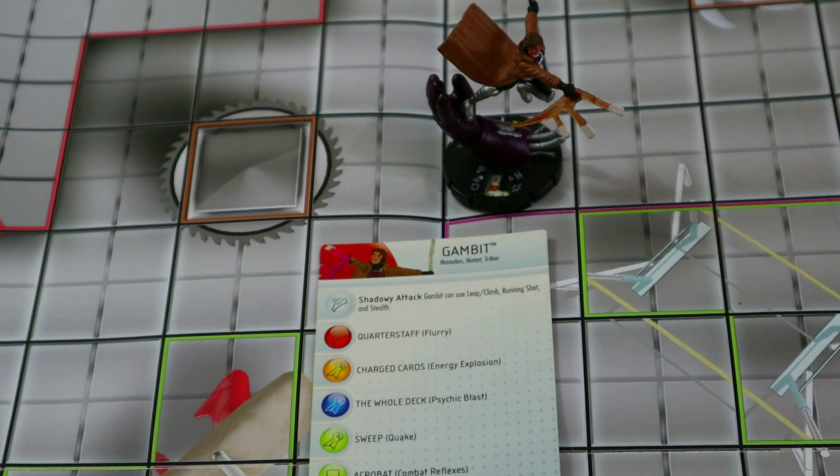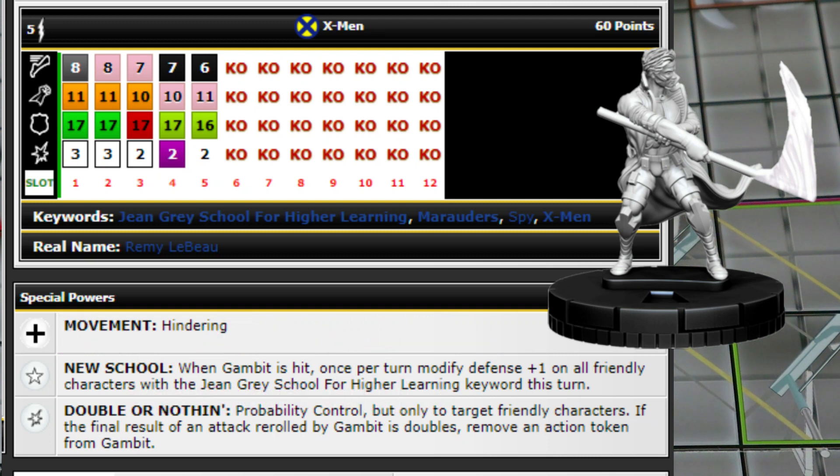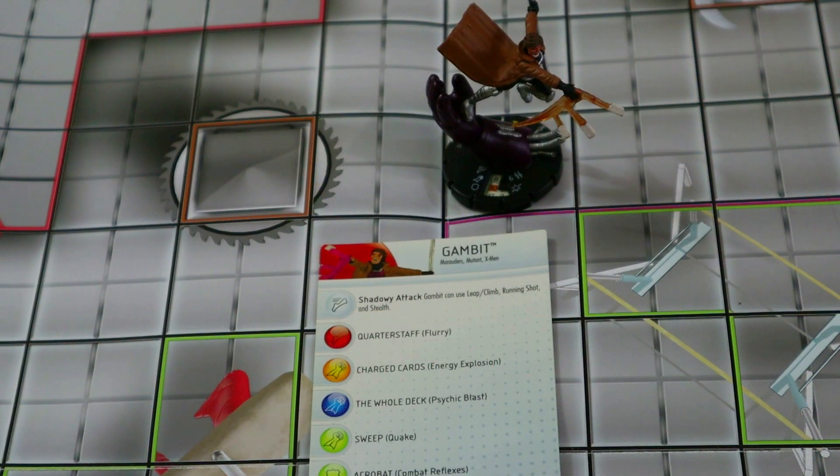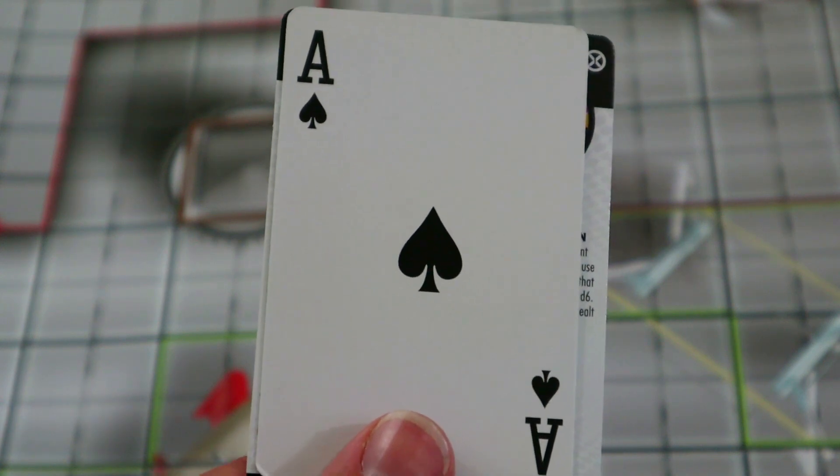There's also a second honorable mention I don't currently have: the Deep Cuts Gambit. He's about 60 points, has running shot, energy explosion, and probability control. If he probes his own attack roll and hits, he gets to remove his action token — pretty cool. Worth an honorable mention; I really want to get that one to paint. Besides those, the only other Gambits are the old Rev set ones barely worth mentioning, and the Horsemen of Death avatar version, which I don't really count as a standard Gambit. There just aren't enough Gambits in this game — let's get more!